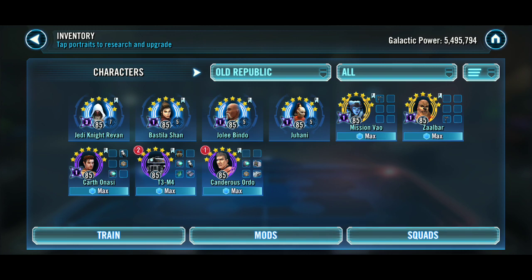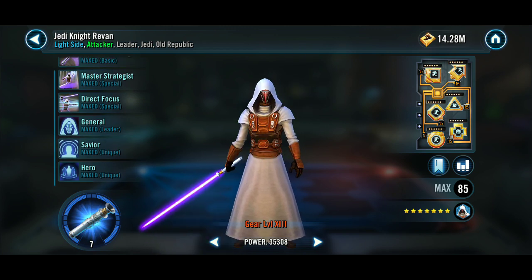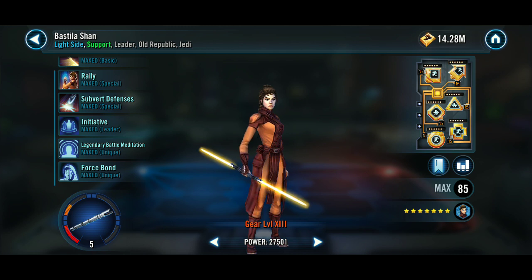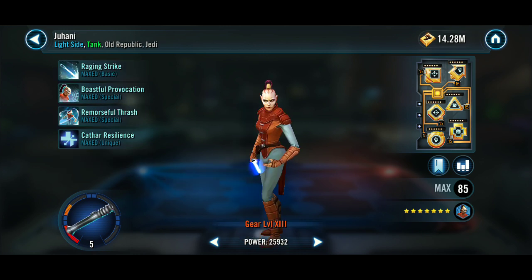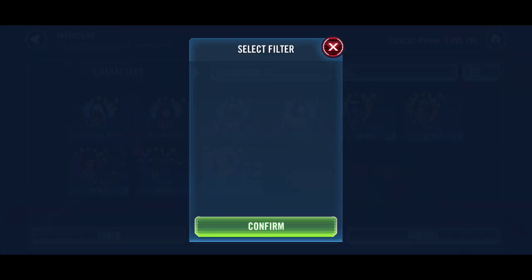For Old Republic — although I've got nine out of twelve Zetas, I've only got three or four Gear 13s. Jedi Knight Revan at Relic Level 7 with a Zeta special, lead, and unique. Bastila Shan at Relic Level 5 with a Zeta lead. Jolee Bindo at Relic Level 5 with a Zeta unique, and Juhani.